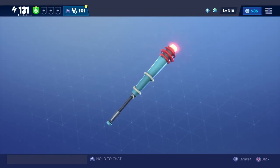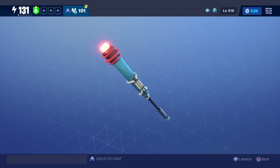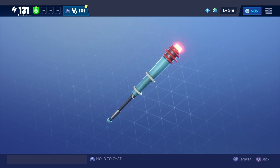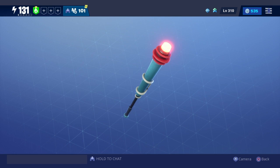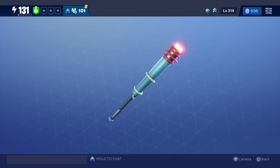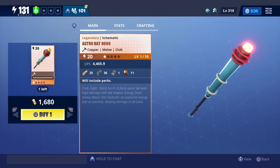Hey, what is up guys! We're back with another lit video, and today we are going to be going over the new bat that just came with the Skyfi event. This is going to be the Astro Bat 9000 — as you can see, we have it on copper right here, 1,680 gold in the shop.